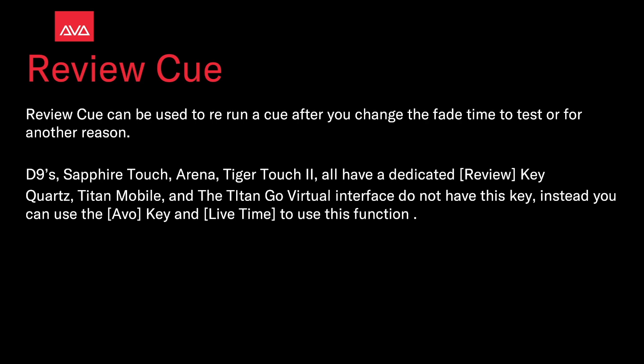The D9s, Sapphire Touch, Arena, and Tiger Touch 2 all have a dedicated review key. The Quartz, Titan Mobile, and the Titan Go virtual interface don't have this key. Instead you can use the evo key and live time to use this function.